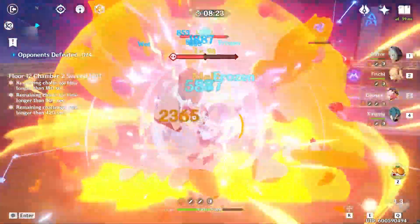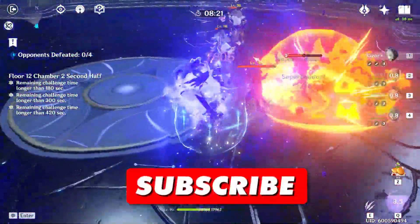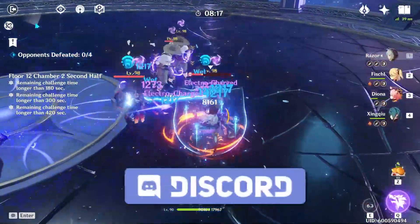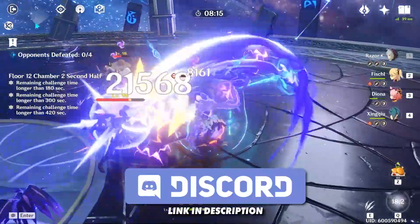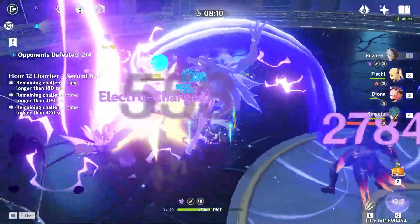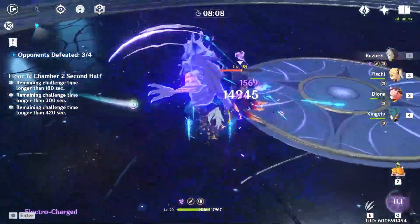Hey, what's going on guys, how is everybody doing? In today's video, we'll be going over several team comps for Xingqiu. Xingqiu's primary role on the team will be to apply constant Hydro status for easy elemental reactions from your other supports or main DPS, as well as deal quite a bit of damage, especially with further constellations.